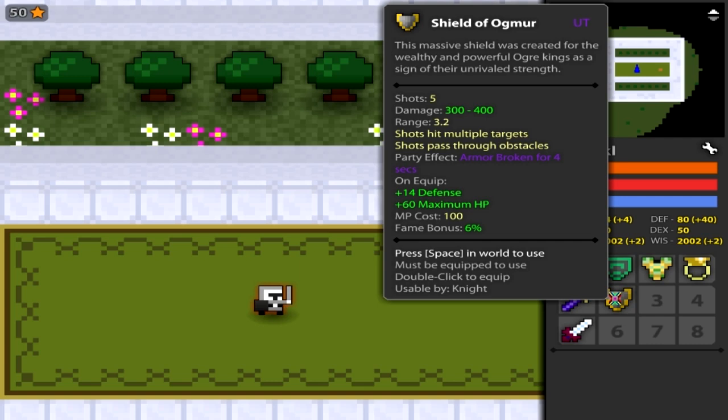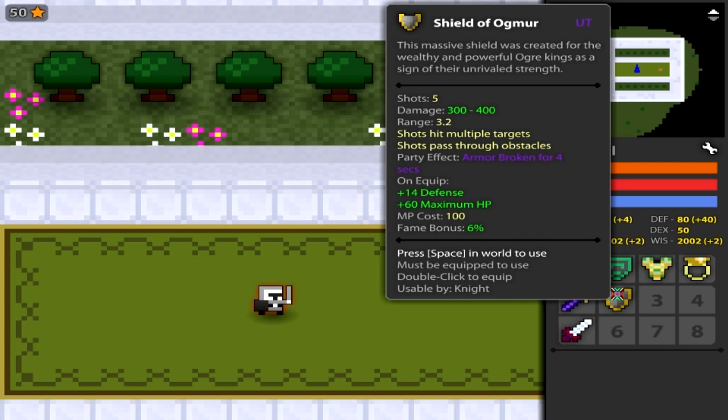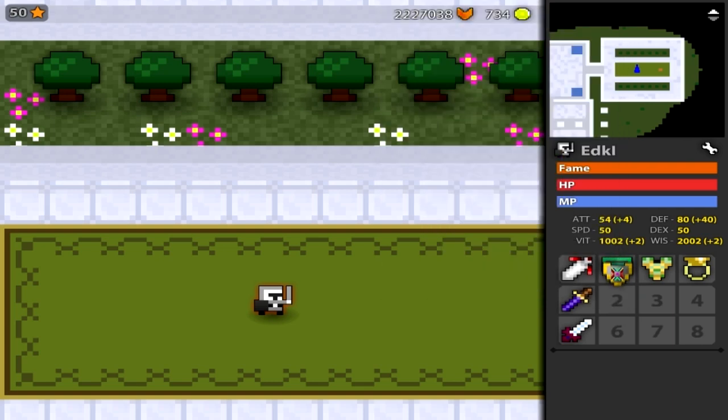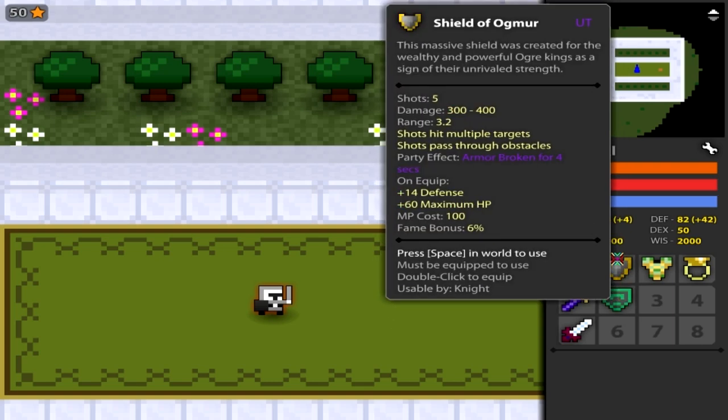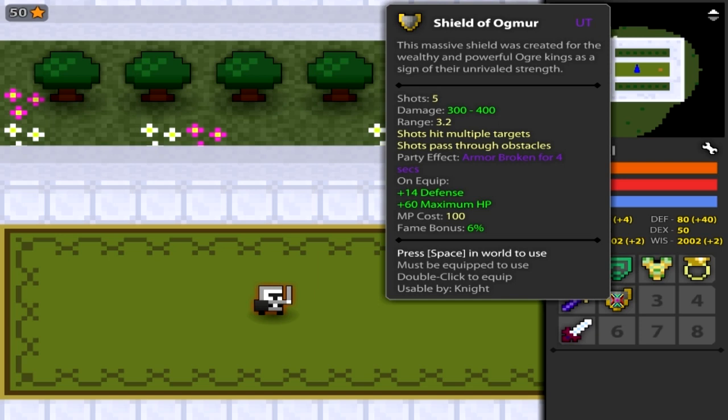Basically what I'm saying here, guys, is if you have to choose one of them, obviously bring your Colossus. But the Ogmer is just a great addition. Of course it gives you the 6% fame bonus, so if you're planning on dying, die with Ogmer. But it's not needed to have Ogmer — it's just great to have it. If you're going to be a good knight, all the good knights are carrying Ogmer. These shields are great to use together and I think it's definitely worth having Ogmer. If you were on the fence about buying it, go ahead and buy it — even if you just have the Mithril shield, buy Ogmer, because it's worth buying. It's fun to use and it's a great shield.